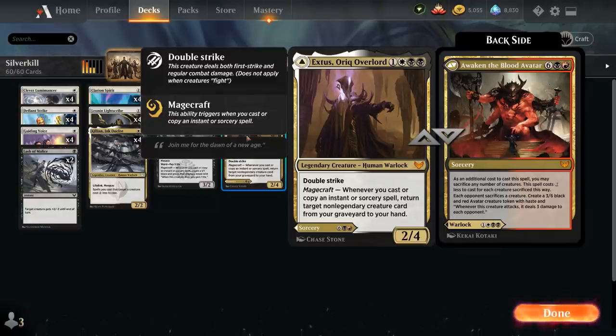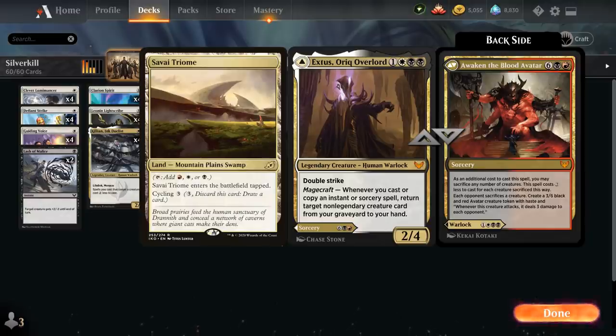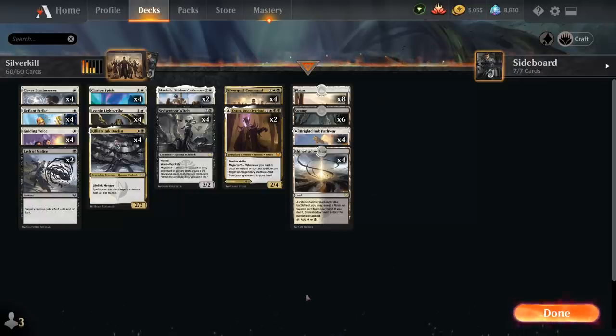We could technically play the Mardu-colored Triome to get access to Awaken the Blood Avatar, but for now we're just playing a straight up black-white version.